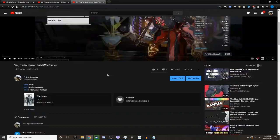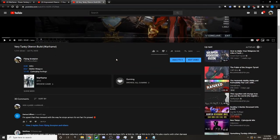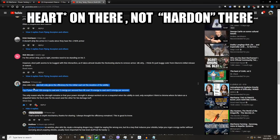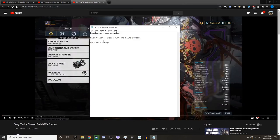On the very tanky Oberon build published back in July 2020, I had a comment from Matthew: 'Pax Bolt only gives the efficiency for the initial cast, not the duration of the ability. For example, if your third ability costs 100 energy to cast and 5 energy per second, then it'll cost 70 energy to cast and 5 energy per second if you had 30% energy efficiency.' This is actually really good to know — I didn't know this, and there might be other people who didn't either. Thank you for sharing that, Matthew.